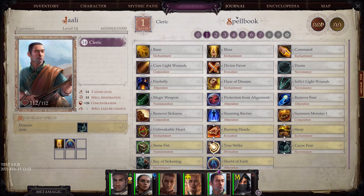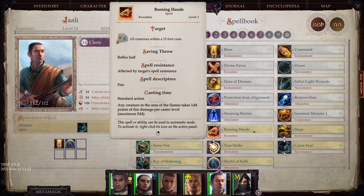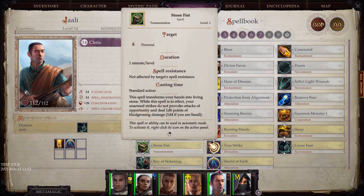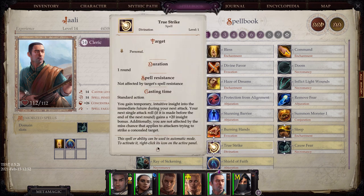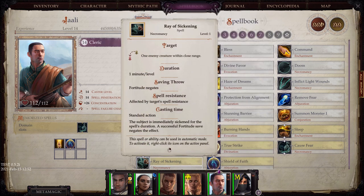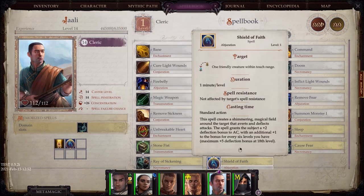Starting from level 1 in the glory domain spell list: Burning Hands — melee cone attack. Sleep, which we've discussed. Stone Fist, which improves your unarmed strikes and does a small amount of damage. True Strike, which I used several times in Kingmaker but never felt the need to use in this game. Call Lightning, Ray of Sickening, and Shield of Faith, which is just a small boost to your AC.